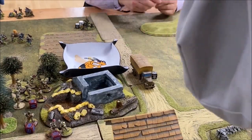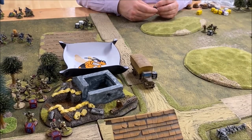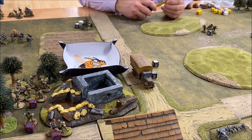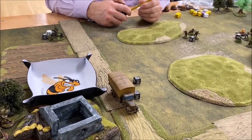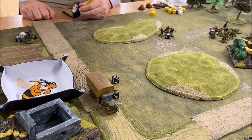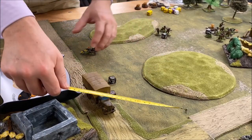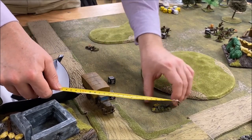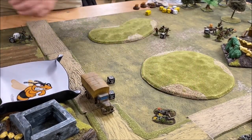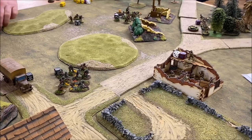There's one dice just for the truck and a separate dice for the figures inside. The truck made it on — the contents make it on too. They could stay in the truck, run out, or jump out and fire, but they can't fire while in the truck. There's one dice left which is my own tank off the table. I'm going to advance the unit out of the truck — they can move six inches from anywhere on the vehicle.